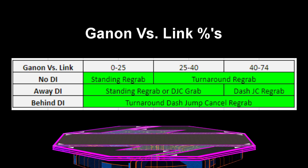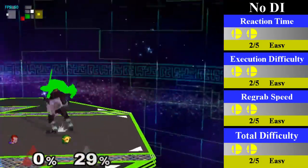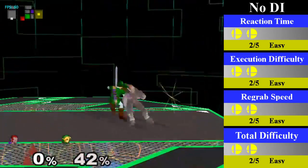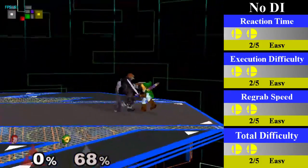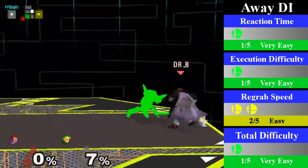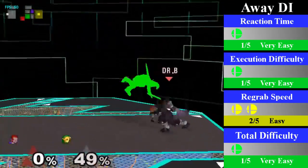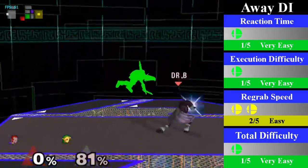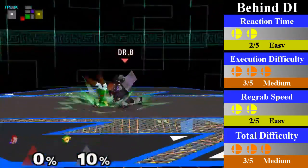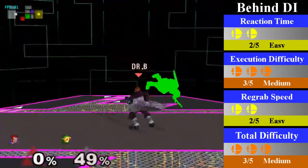Another nice long chain grab is Ganon's down throw chain grab on Link, lasting from 0% to 74% and not too hard to perform. For no DI, Ganon can cover with a standing re-grab from 0% to 25%; from 25% to 74% he should go for a turnaround re-grab instead. You can finish this with an up smash, a forward smash, a forward tilt, or an aerial. For away DI, Ganon can cover with a dash jump cancel re-grab, or just stand and re-grab around 0% to 40%. You can end this with a fair or a forward smash. For behind DI, Ganon can cover with a turnaround dash jump cancel re-grab; you can go for a standard bair or forward tilt, but you can also link a dash attack as well.